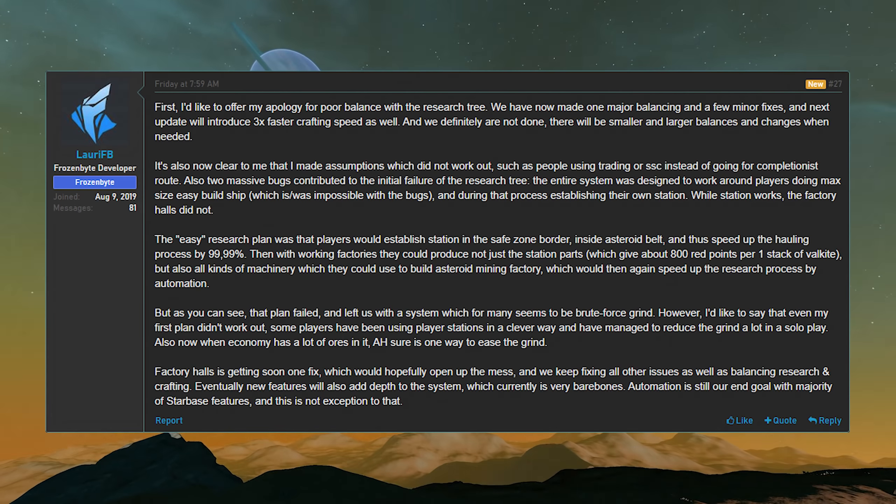But enough of the negativity, let's have some positive news. While answering a question about respawning, Lowry also confirmed that player stations will get a ship designer of their own. This is key for being able to move away from origin on a more permanent basis and no longer be tied to origin for more ships. Our final quote for today: Lowry tells us the asteroids that are out there won't spawn back and they will deplete accurately. But in extreme emergencies they can reset areas, though that's not in sight at the moment.